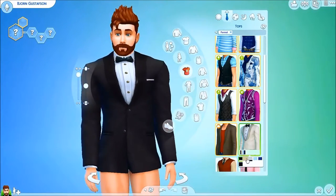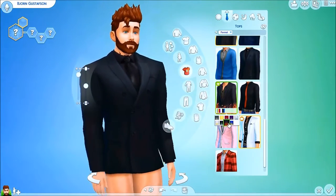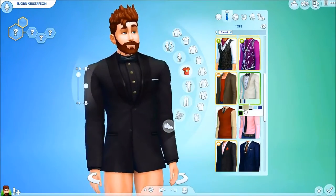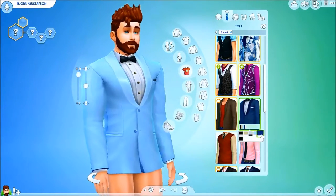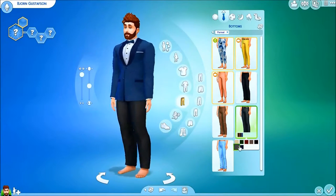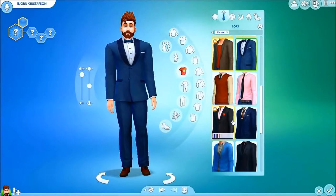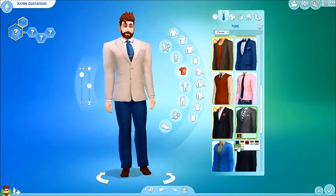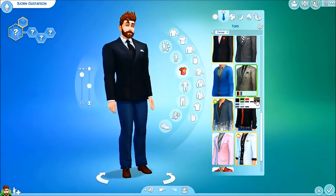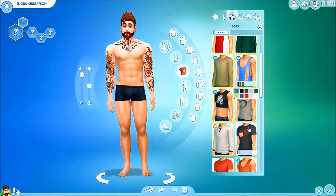Formal wear was something I went back and forth on a lot. First I wanted just a bow tie, then I switched to a regular tie. I even tried some looks from that stuff pack — the one with the diamond, I think it was called Party something, I can't remember. In the end I believe I went with the bow tie look, possibly in a different color since the blue might have been a bit much. I believe I actually kept the blue tux though, which looks very nice on him.